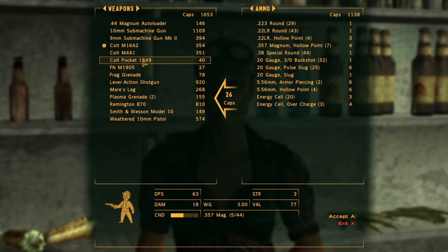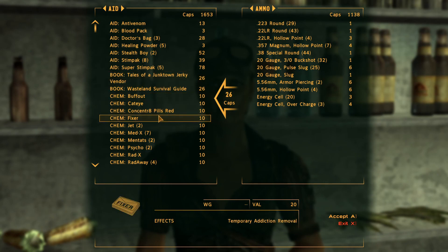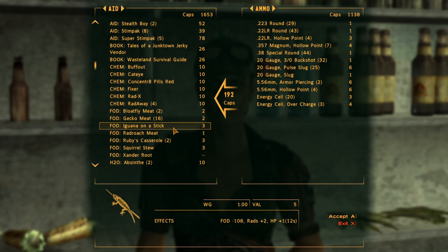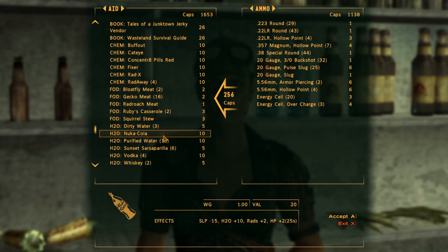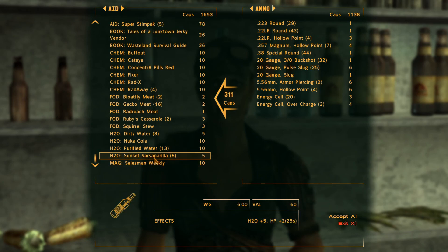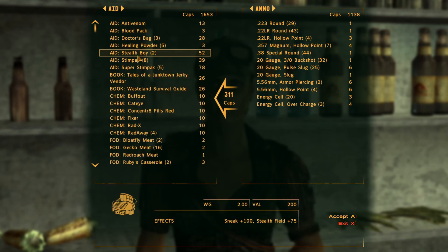Frag grenade — I'll hold on to it, could be useful. I can read these now that I have Comprehension. The drugs — not going to use them. Sell all the Mentats and Tats. Rebound, Steady, Crunchy Mutfruit. You can have Xander root, absinthe, atomic cocktail — all the alcohol I have for some reason. I'll hold on to those — they do give me 50 HP which is not bad. It might actually be even more than my stimpak at this point. Stimpaks only give 48 health — less than a Sunset Sarsaparilla gives me at this point. That's a bit sad.